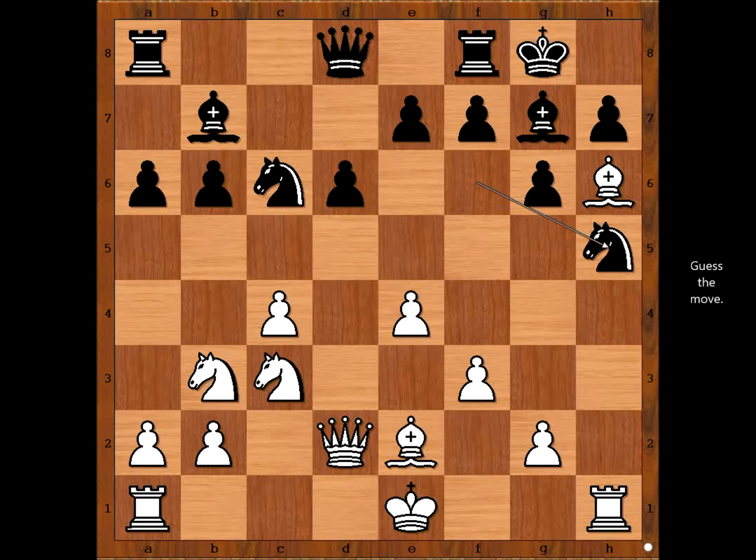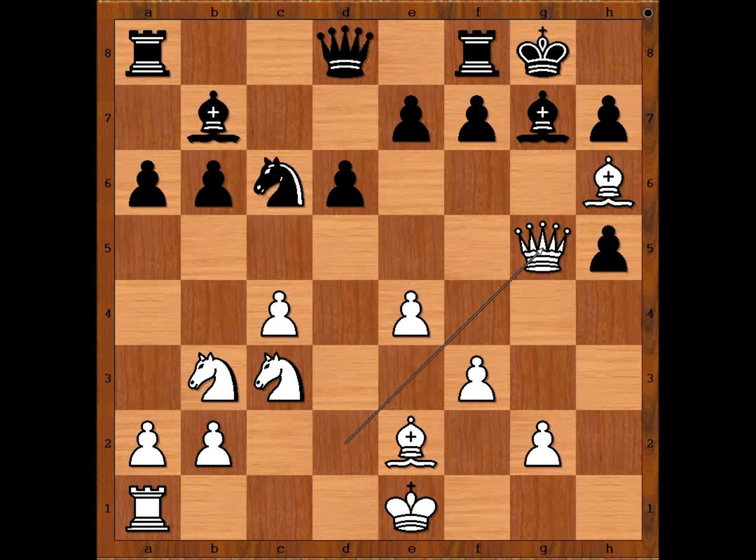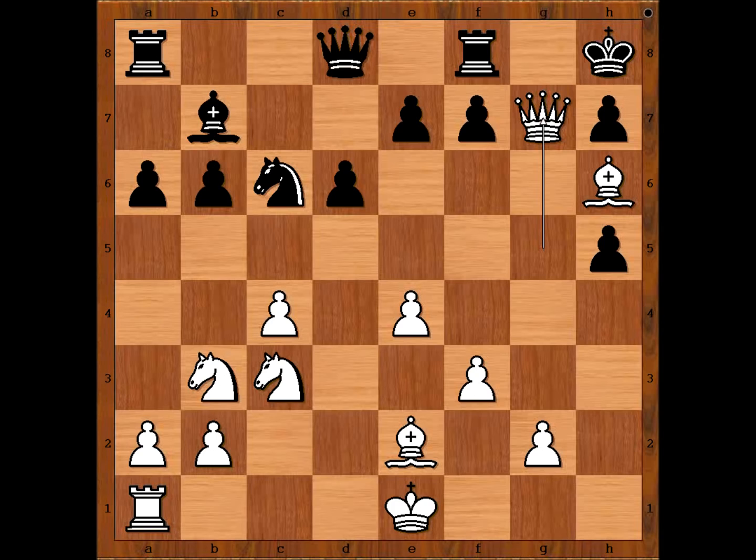What happens if knight takes on h5? If knight takes on h5, then rook takes knight. And after pawn takes rook, queen to g5 — how to save the king? There is no way to save the king. After some random move, queen takes on g7, checkmate. Okay, back to our game.